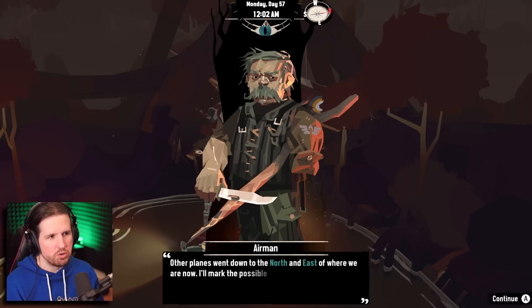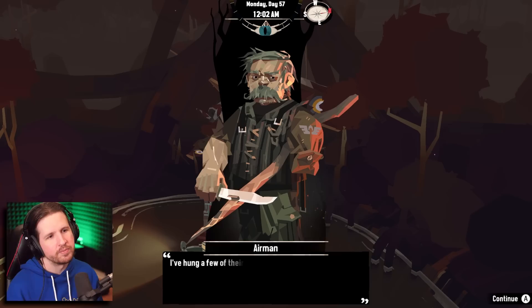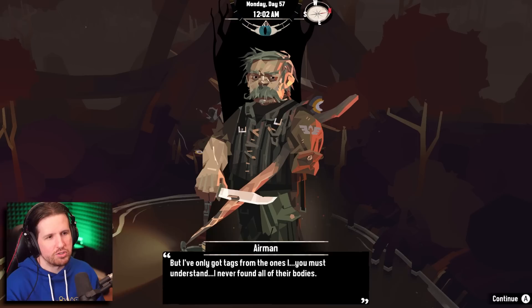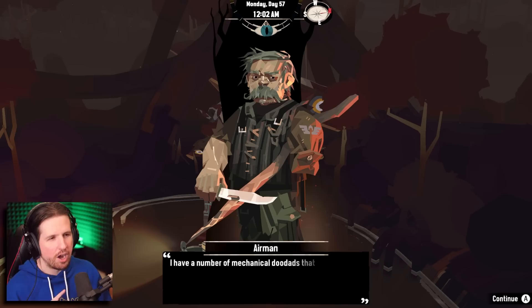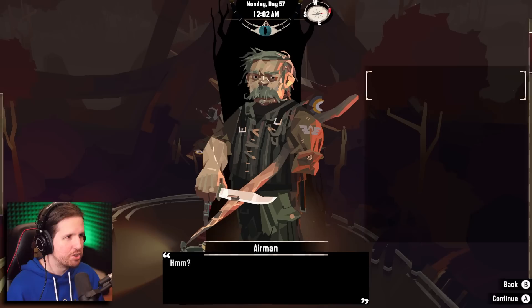'First we need to find the last piece of my squadron's mortar — I've found two pieces. Then we'll use that to bombard the beasts. Other planes went down to the north and east — I'll mark the possible crash sites on your map.' How will you honor your squad mates? 'I've hung a few of their dog tags up on the tree behind me — seemed fitting enough. If you happen to find any of their dog tags, I could add them to the tree. I have a number of mechanical doodads that you might find useful — here, take this one in good faith.'